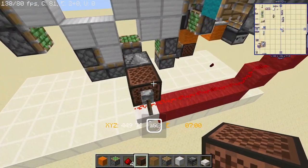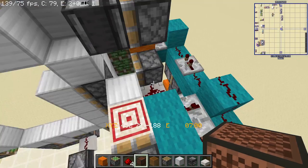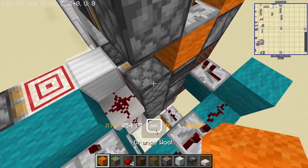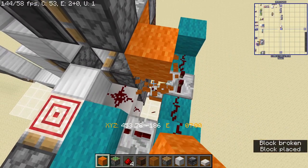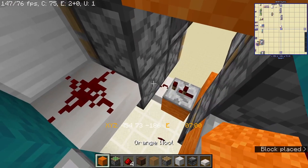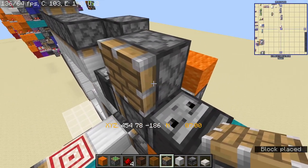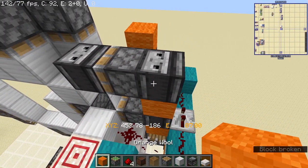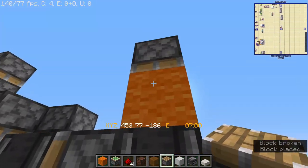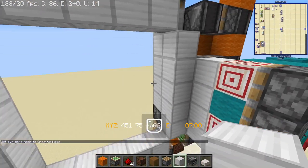We can already see we are going to have this single extension, and then we just need to retract these pistons. We are going to make use of a slider, so I'm going to place a block here, up here, with an observer facing downwards, another observer facing downwards, and another block right here with a piston down over here. This is going to be the slider - place another regular piston out there that's going to push down to grab the pistons over to the correct position.